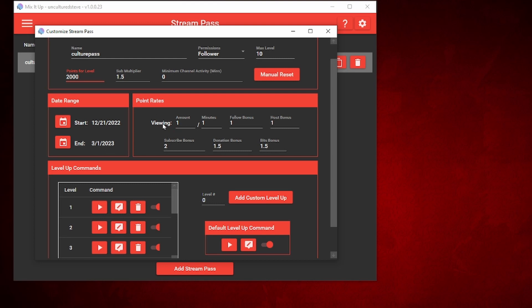For point rate — viewing gives you one point per minute. Follower bonus is one, host bonus is one, subscriber bonus is two, donation bonus is 1.5, and bit bonus is 1.5.